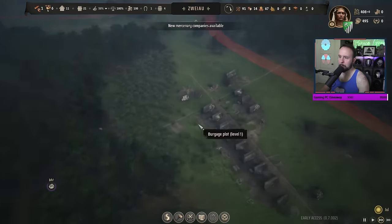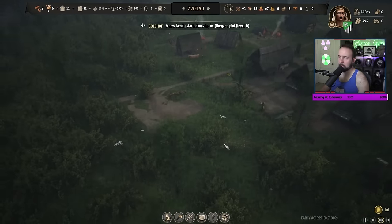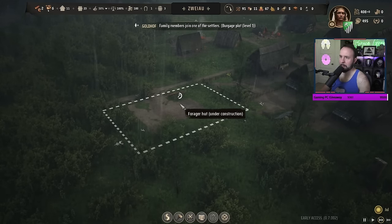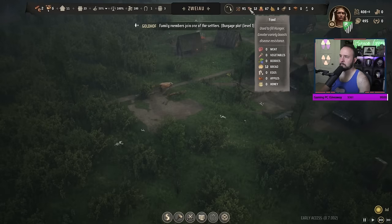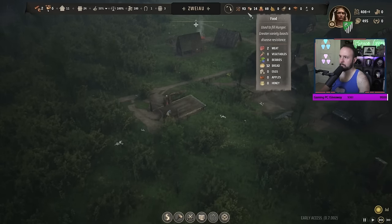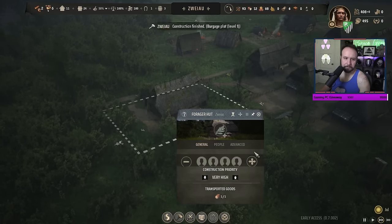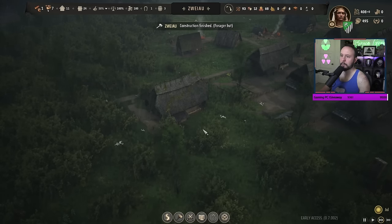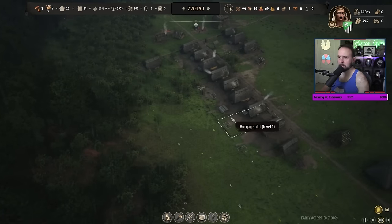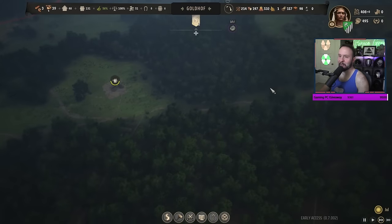Those berries are going to go away - we need to hurry up and build this forager hut! It's already July - we're almost out of bread. Come on, build this! There - go forage already. Look, the berries are almost down - we need so many berries. The berries supported a settlement for so long. It's really amazing how long berries support a settlement.